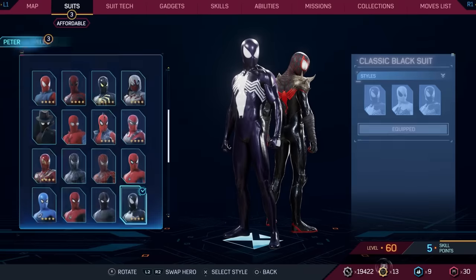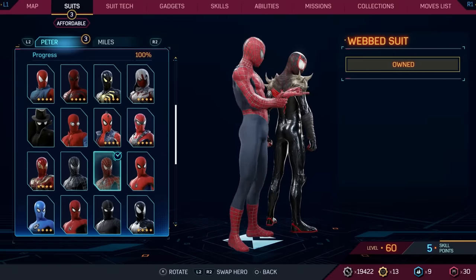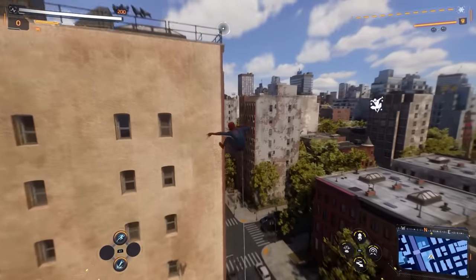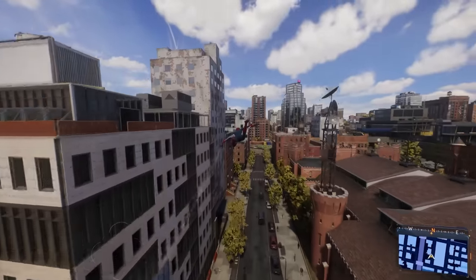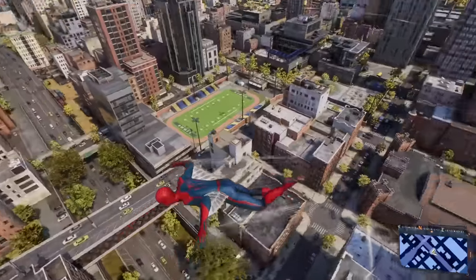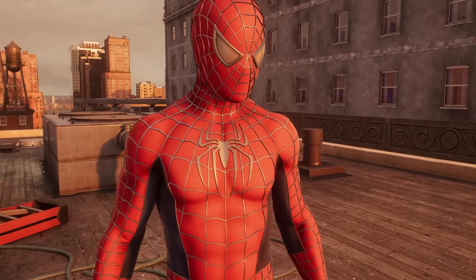Here's a hidden feature not many people have caught: the Raimi suit has been updated. It now looks closer to the colors from the actual movie. The Amazing Spider-Man 2 suit went through similar treatment at launch, and Insomniac kept adding updates until it looked right. Now the Raimi suit looks a lot closer to how it did in the films, and I'm very happy about that.